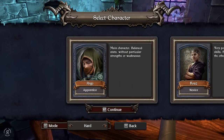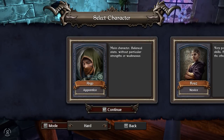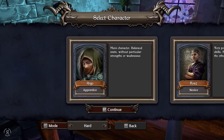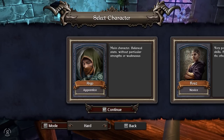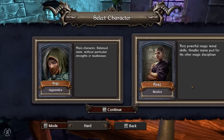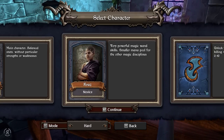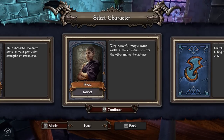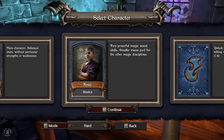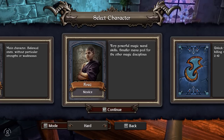Hello reformers and welcome back to Ziggurat. When we left off we had just unlocked a new character and gotten very far, almost passing floor four. We are going to be using a new character here - we have unlocked the Novice, his name is Kraz, and he has a very powerful magic wand.